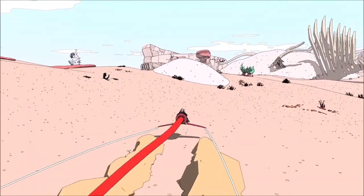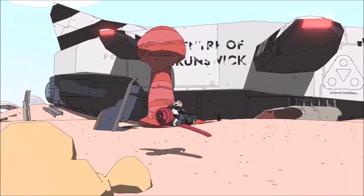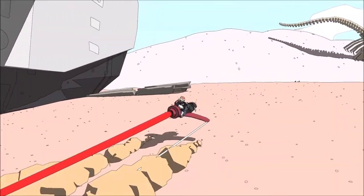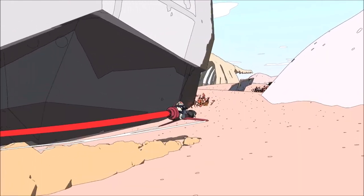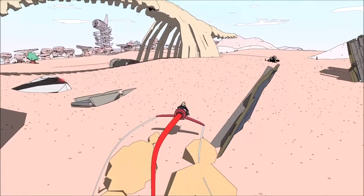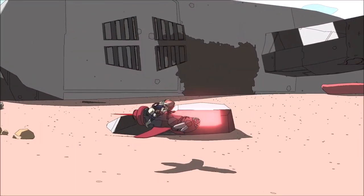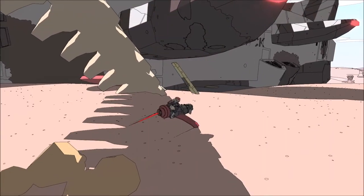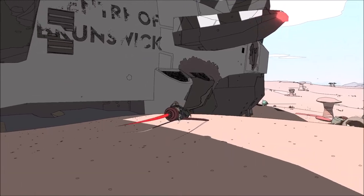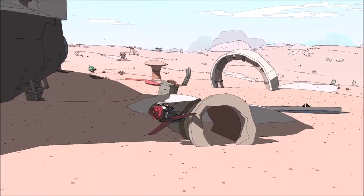It's super easy to spot. And once again, the entry, as is often the case when it comes to the ships, is actually found in the engine area. So you need to go to the engine area in order to get into this spaceship.